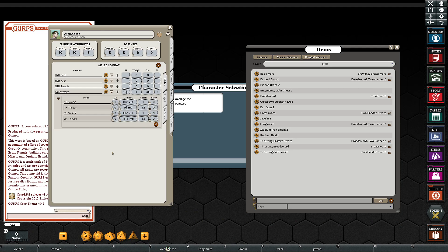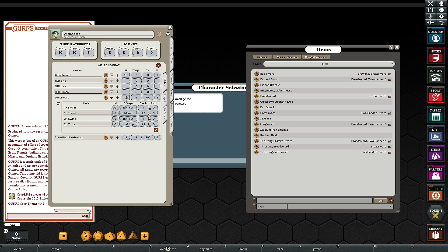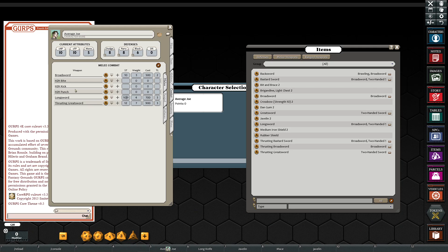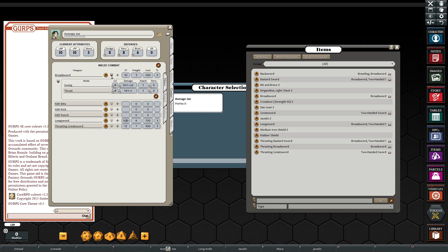You still have to enter your skill levels and parry manually. Your other items here, of course — thrusting greatsword, thrusting broadsword. You go over here to combat and there they are. Broadsword's up here — that was what I was talking about. If I don't put that in there, that gets inserted in between. And then you have thrusting greatsword. All here, all ready, rock and roll.